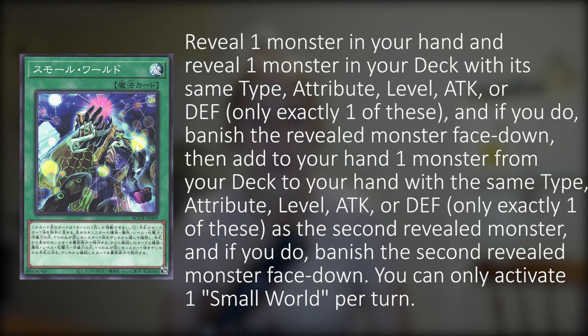We're gonna start off with the spell Small World. This card is just mind-boggling — it's something you need to read four or five times to even understand it. We're just gonna read it together first and then discuss it. It says: reveal one monster in your hand and reveal one monster in your deck with its same type, attribute, level, attack, or defense — only exactly one of these. Banish the first revealed monster face down, then add to your hand one monster from your deck with the same type, attribute, level, attack, or defense — only exactly one — as the second revealed monster. And if you do, banish the second revealed monster face down. You can only activate one Small World per turn.